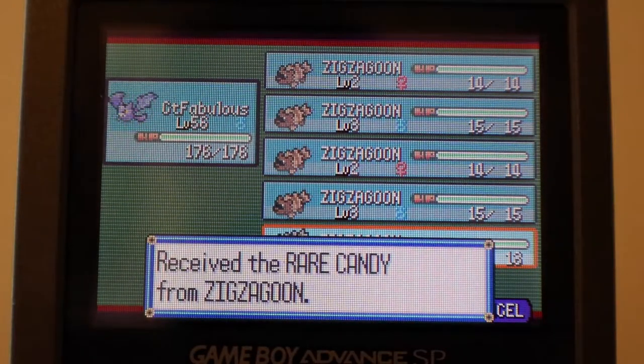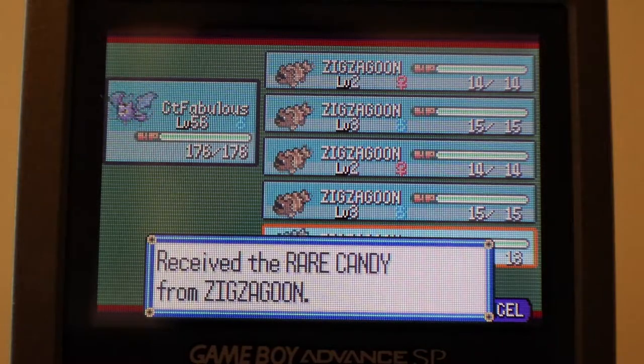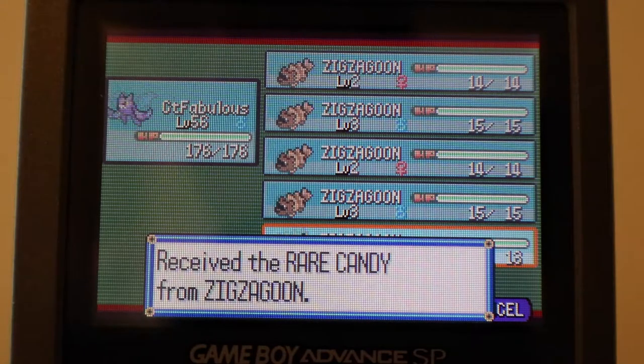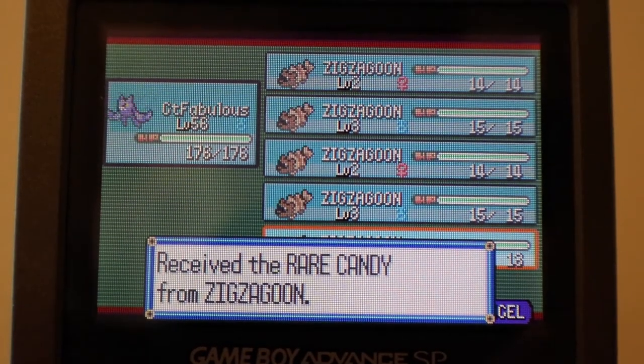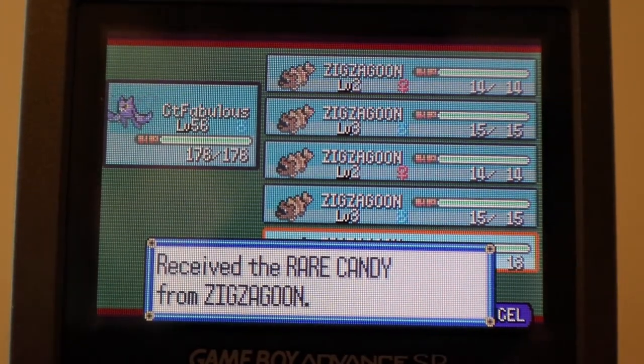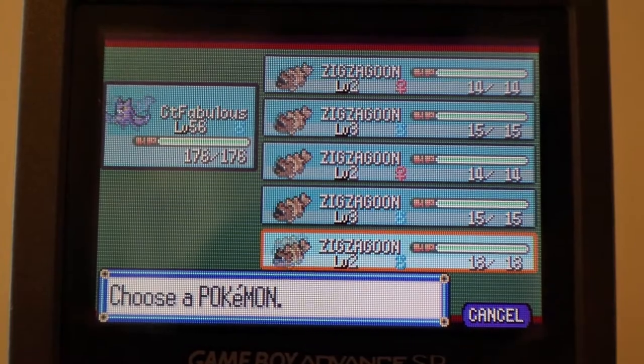And there you go — rare candy from the Zigzagoon, very easy. This took me about 7 minutes. I was getting pretty unlucky — not with the rare candies specifically, but with the Pokemon picking up items at all. I would kill 3 Pokemon then check and none of them would have items. It is RNG, obviously, like everything is in this game. But this can go by pretty fast. There are runs where I've gotten 2 or 3 rare candies at once, so it's all luck-based.